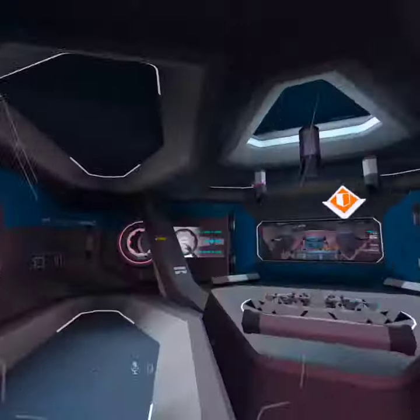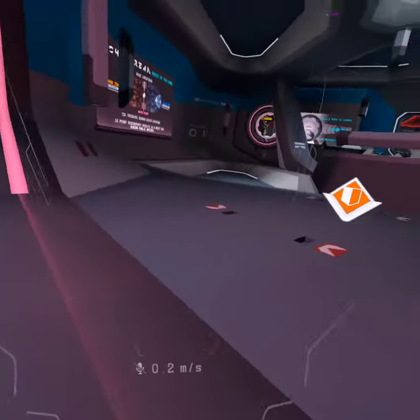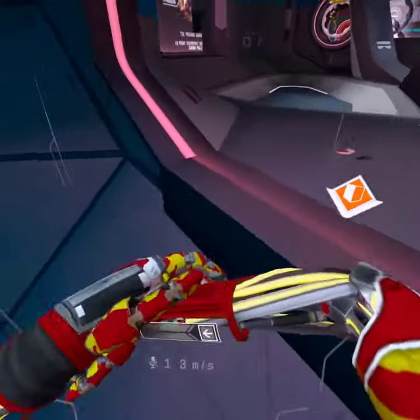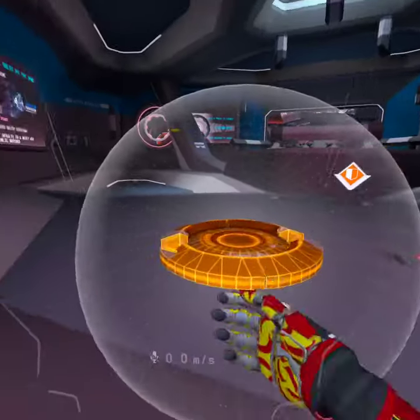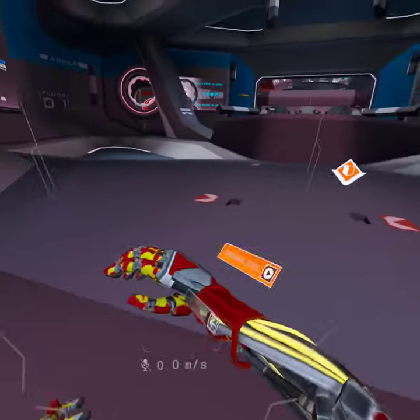Hey guys, today I'm showing you another disc glitch. You can only get your personal disc in here, but you can actually get it outside. If you put your head in here, it disappears once you go into the other thing.